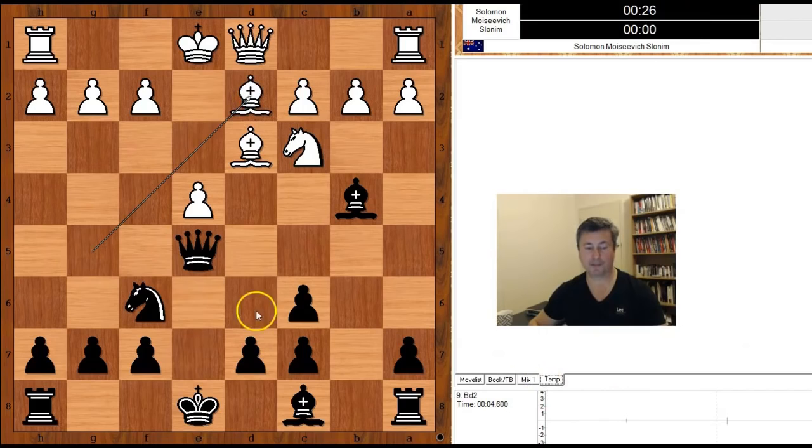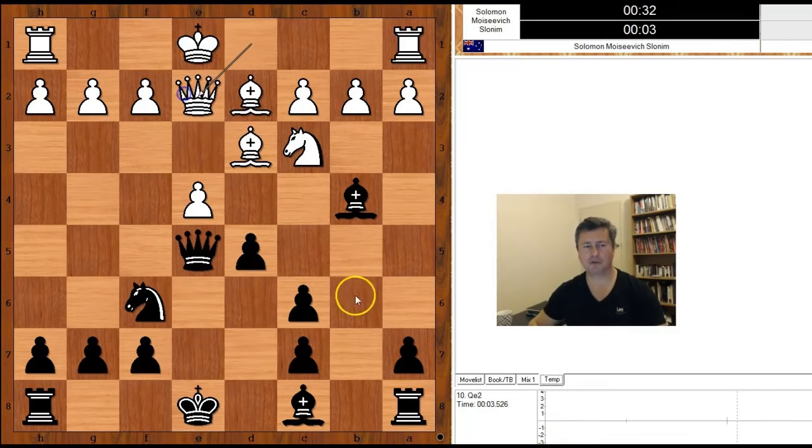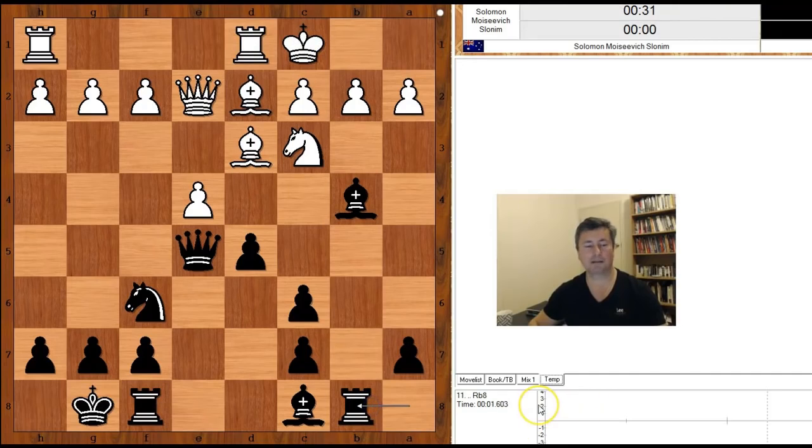Bishop to d2. D5. Queen to e2, intending to castle queen side. Black castled king side and white castled queen side. Rook to b8. White to move.